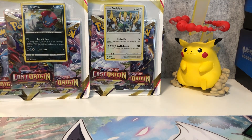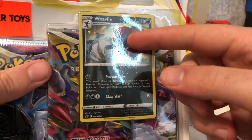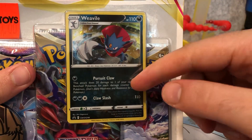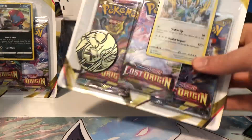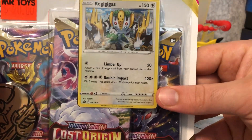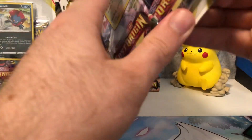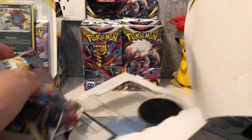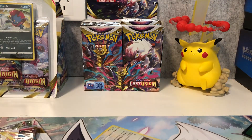Hey guys, welcome to another pack opening video — it's your boy Jaminator here with some Pokémon card packs. Today I have the three-pack blisters from the newest set, Lost Origin. The first one features Weavile, which has a really good attack — able to dish out a lot of damage with one energy. The second one has a really cool Regigigas holo. I'm going to crack into these; we'll have six packs to open and I'm hoping the pull rates come through with these triple pack blisters.